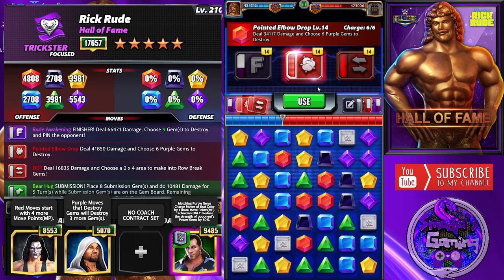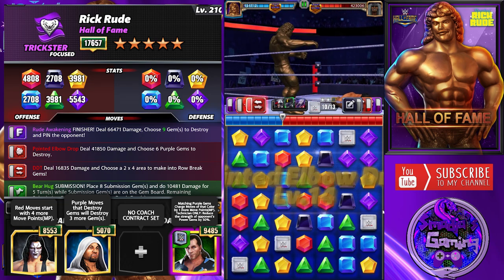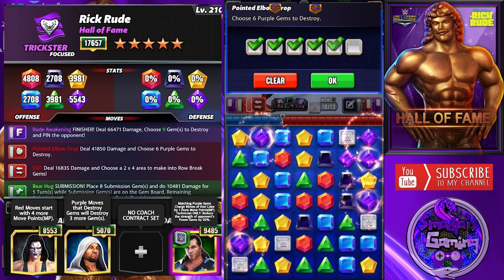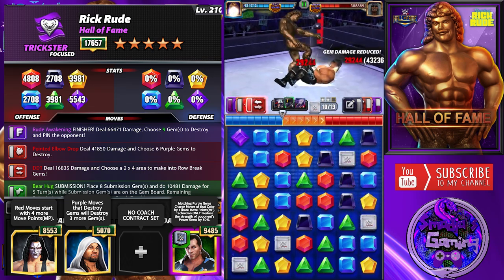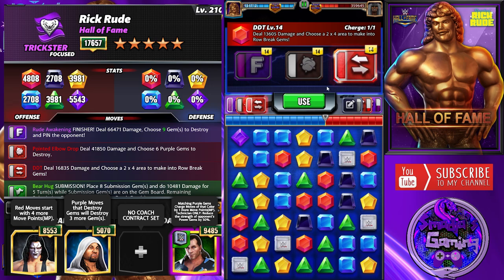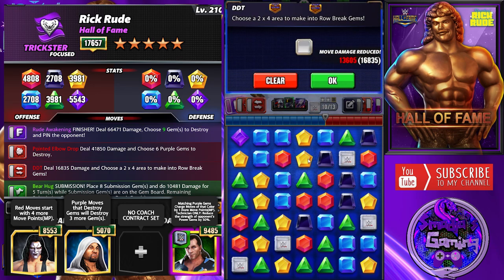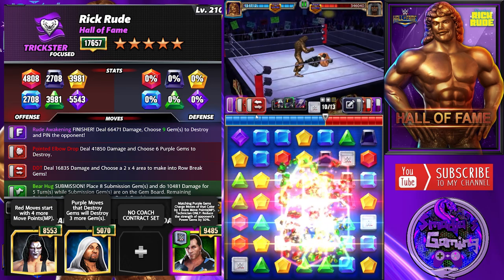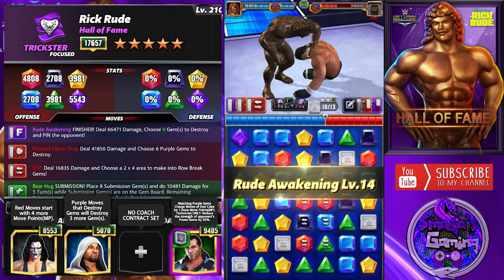Both my red moves are ready to hit again. Let's go first with the Pointed Elbow Drop. My finisher is ready - thanks to VIP DX Shawn Michaels also. I'm going to go with the DDT first, then the Rude Awakening finisher.